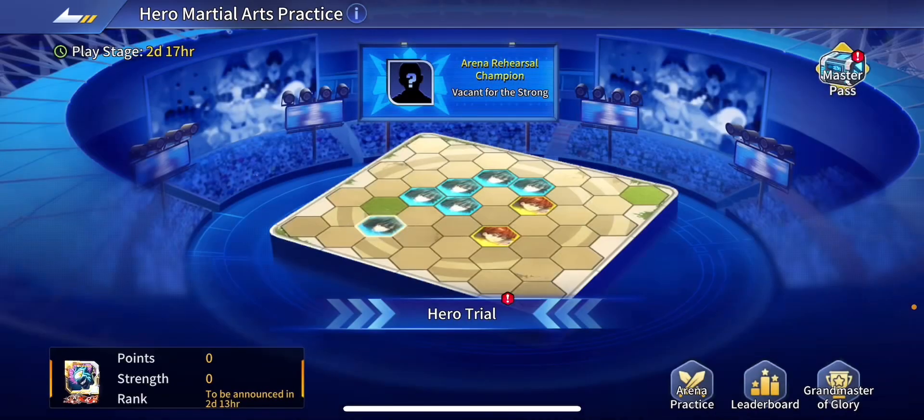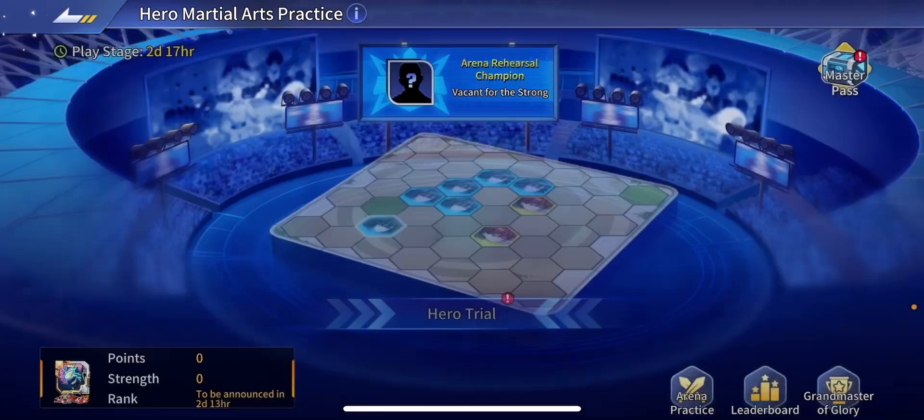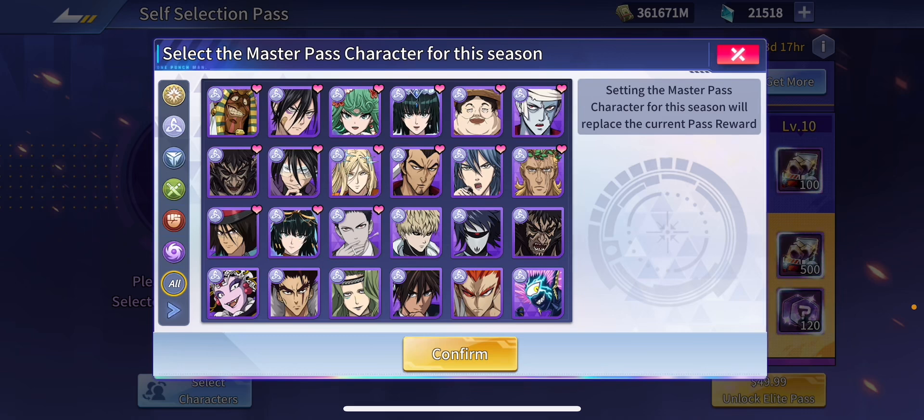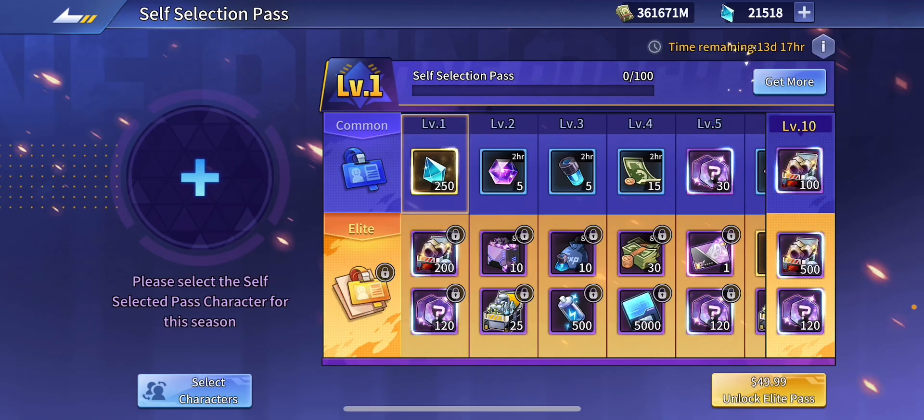Okay, so we got a hero martial arts practice — same old stuff. Hero selection pass. I don't know who to get yet.